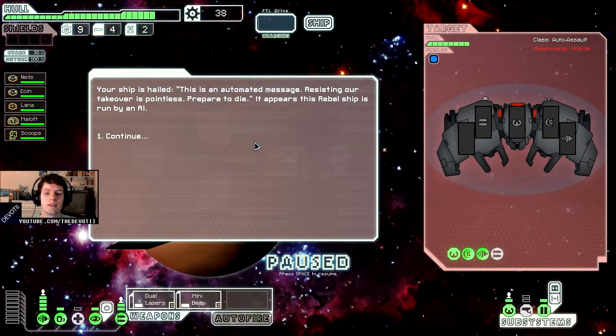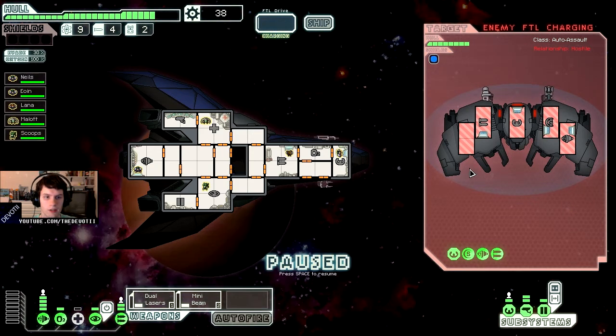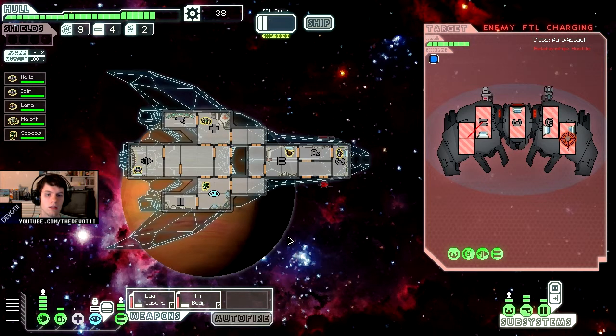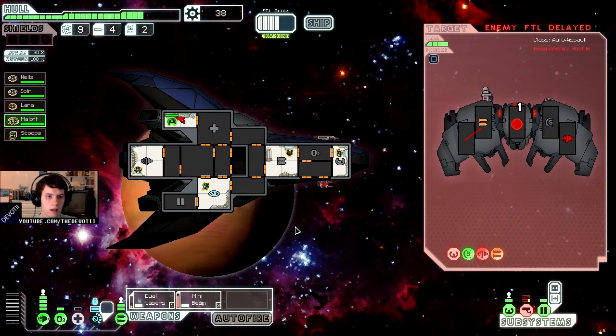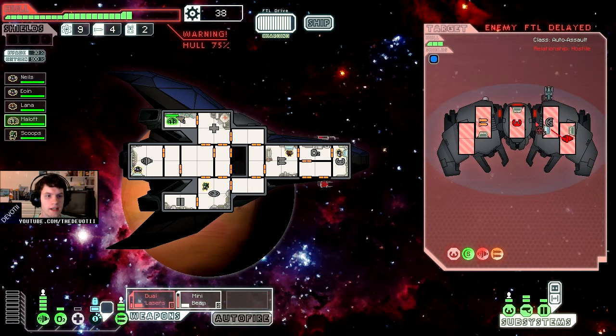I want to make it to the end with this stealth cruiser. Another hostile — they're trying to get away and will no doubt warn the fleet of my position. Take out their FTL. I'll try and take out their weapons with my little beam, and I can try and cloak. Lasers on my side are quicker. I should have saved it for the missiles — goddammit. I need to learn what weapons they've got.